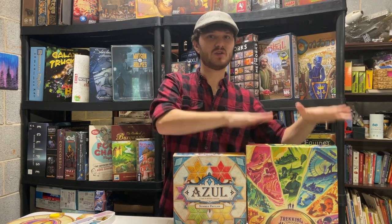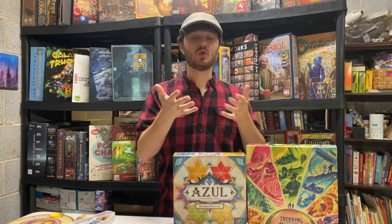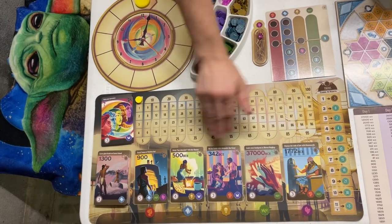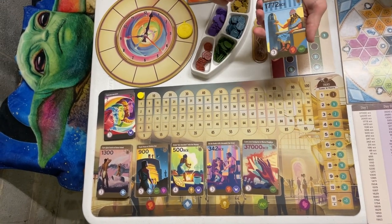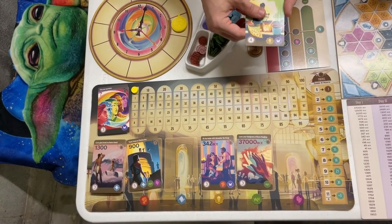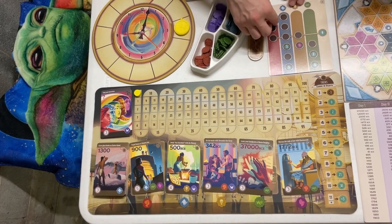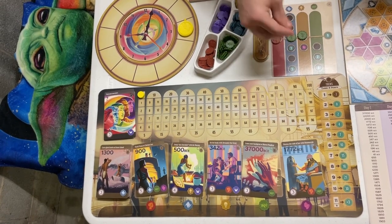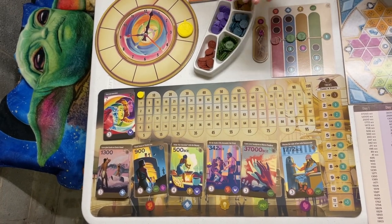Trekking Through History is the new kid on the block, so let me explain a little more about it. It's a game where you are traveling through time and hitting various dates by spending time as a currency. When you get those dates you put them in order — for example, 1772 BC would have to go before 500 BC. You also use the symbols on them to fill a pattern on your board, and if you do it the right way you get points, like this three in a row for nine points. It's really that simple.